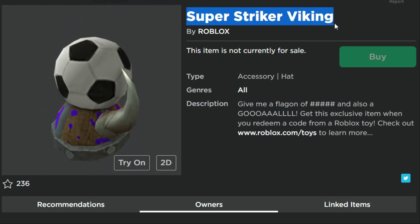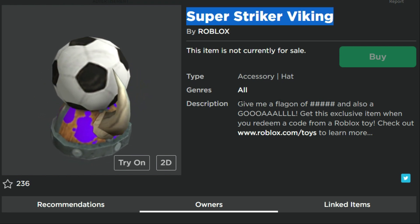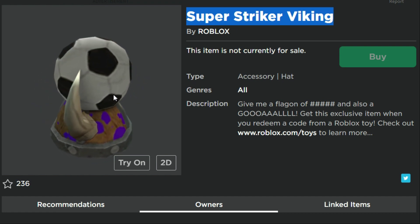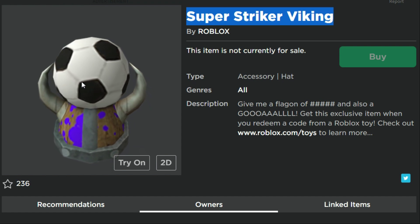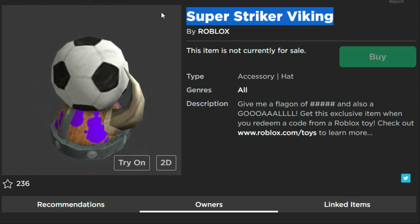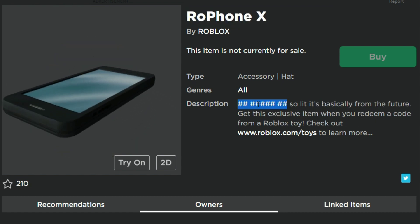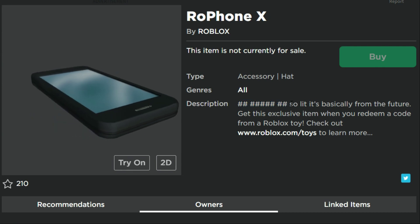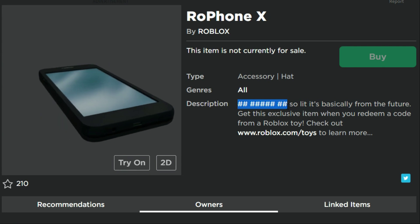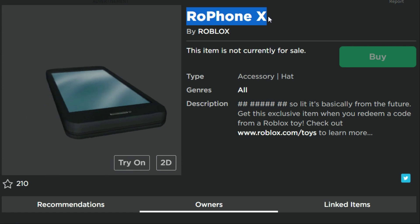The Super Striker Viking — so obviously from the game Super Striker. They're coming out with toys where characters are dressed up for soccer, but this is an interesting item: a Viking hat with a soccer ball on top of it. Personally, I don't think it really goes well together — it looks like somebody's wearing two hats, so I guess it's two hats for the price of one. Now, the Rowphone X — it's so lit, it's basically from the future. In the description, they even hashtagged out some of the description, which is pretty crazy.